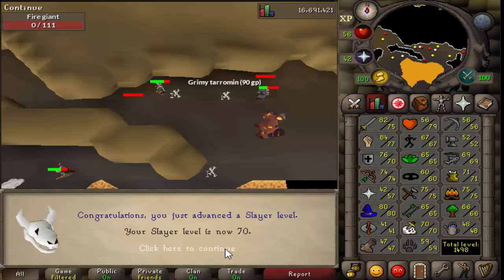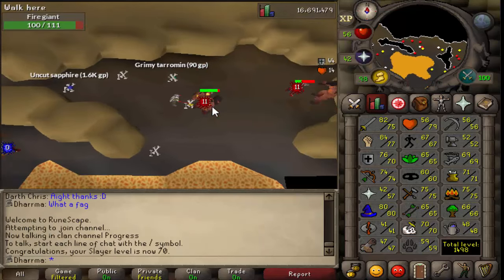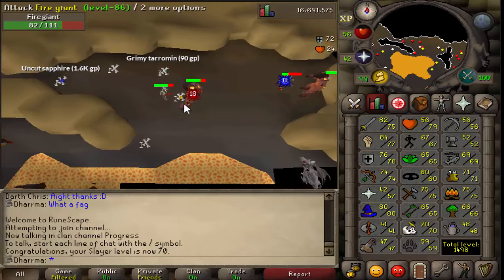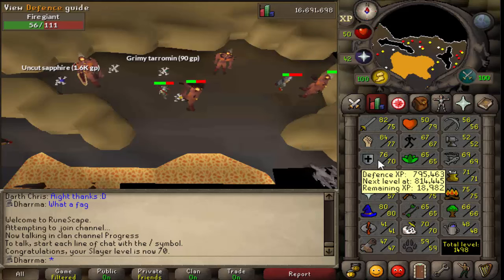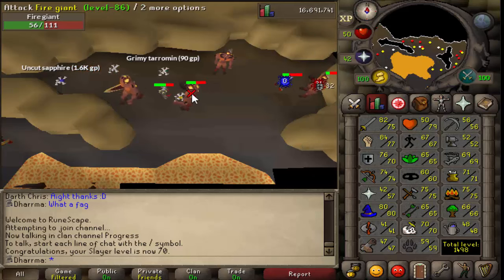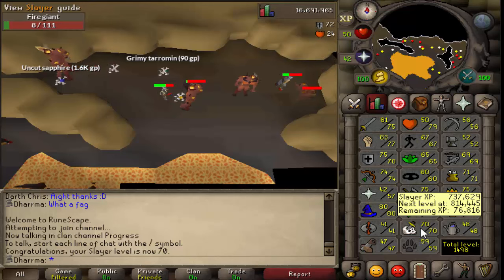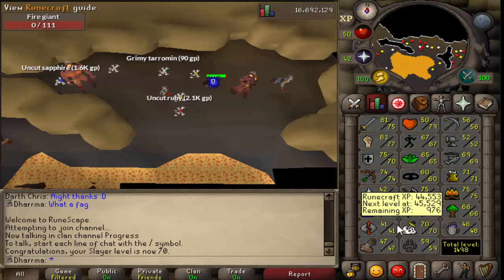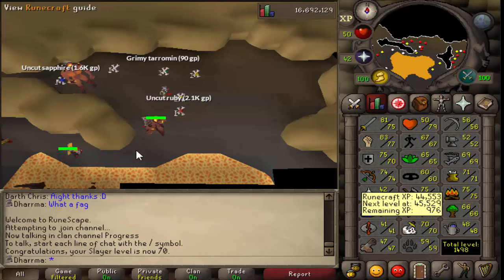Alright guys, just got myself 70 slayer there which is awesome. I've unlocked kurasks now and my plan is to put fire giants on block as soon as possible. I've already blocked black demons and these two - the reason being they take too long and they don't drop clues, which is what I want most. If I take turoth off block and add kurask I can kill them to get the leaf bladed spear, and they also got a new hammer in a recent update. They're both clue droppers, so something I'd rather do than fire giants.